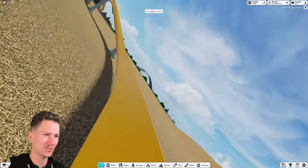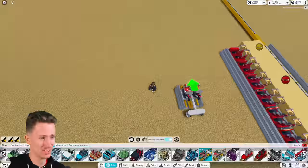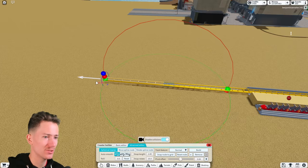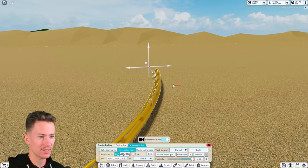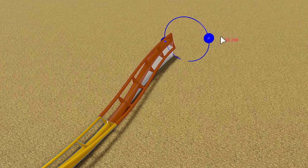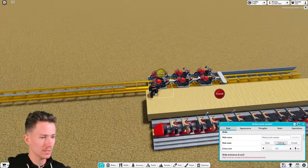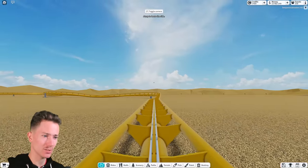I don't like how this track looks at all — it's just like a block. Aren't there other options besides the multi-launch? There's the motorbike one — it's not ideal either but at least the track looks nice. The only downside is it can't invert, but I don't think this was going to invert anyway. Let me try a little bit of this, click on testing, have a seat and see what happens.